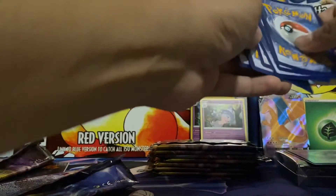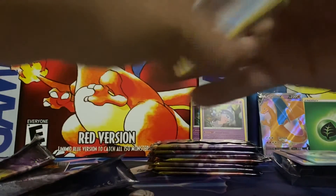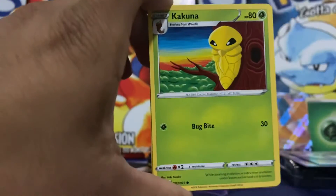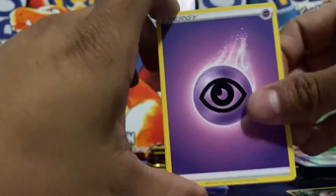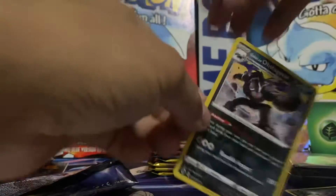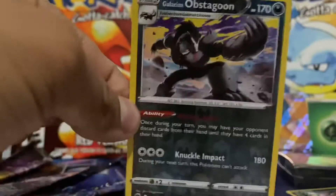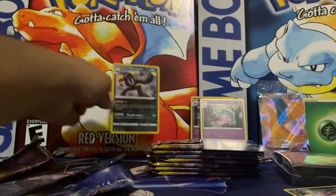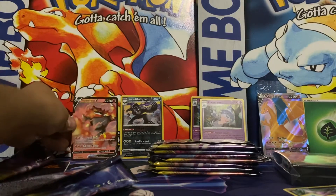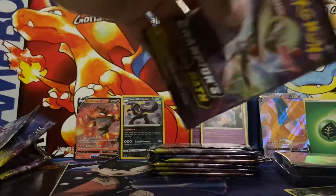Pack number three: Ekans, Kakuna, Nickit, Psychic Energy, Liepard, Sharpedo, and a Hyper Potion. Our reverse is a Galarian Obstagoon, which is a rare — that's cool. And our rare is an Incineroar V! Full Art, and I don't have that one yet, so that's cool to add to the set. Hopefully we can get some more pulls like that.